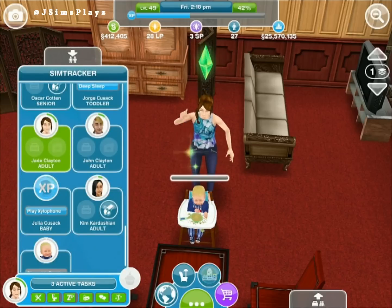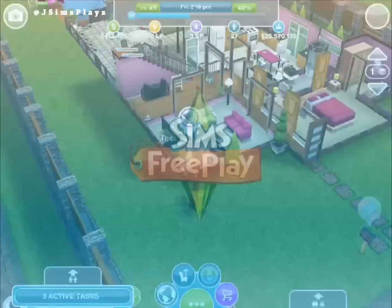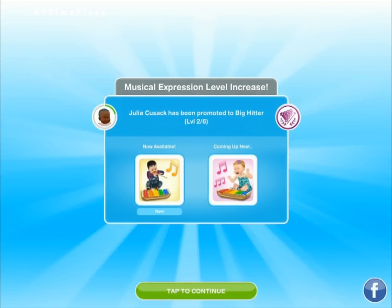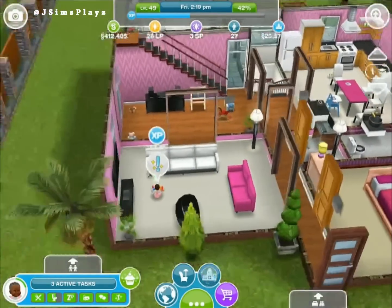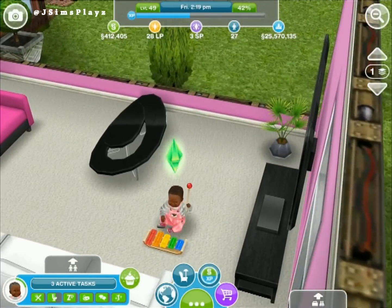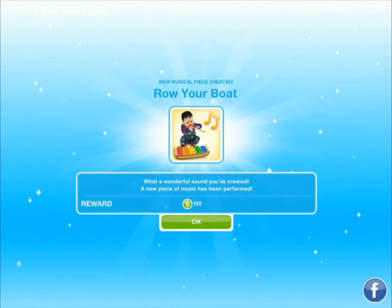After we finish that quest, it had access to the xylophone hobby for the baby, for a lot of prizes. So we've got our other baby, Julia, and she's doing the musical expression hobby. She won her award. It's just the xylophone, which you have to buy in the Promotions R Us store. She did the Row the Boat one — 150 simoleons.